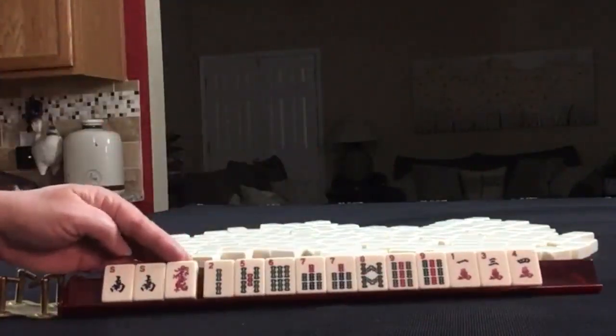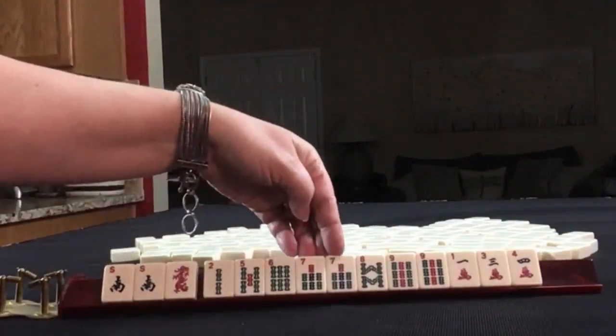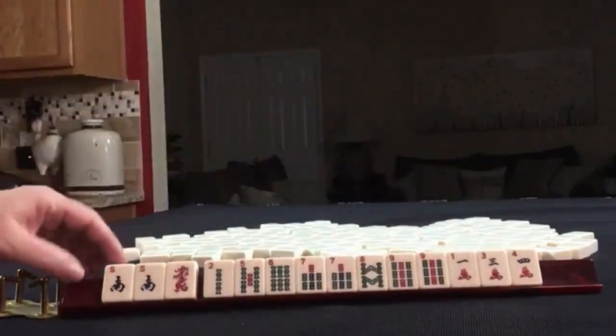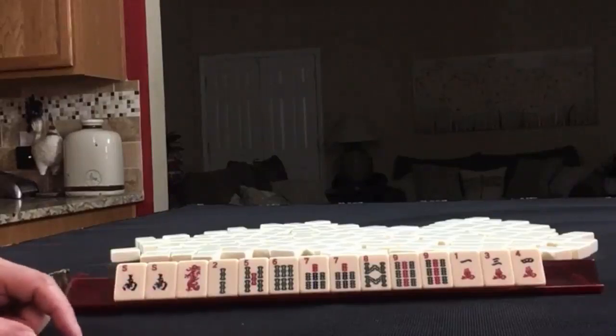Pair of Souths, Red Dragon, we have lots of BAMs: 2, 5, 6, pair of 7s, 8, pair of 9s, and 1, 3, 4 in cracks. If these were your tiles, what would you focus on and what would be your first pass?